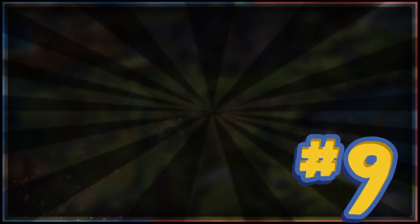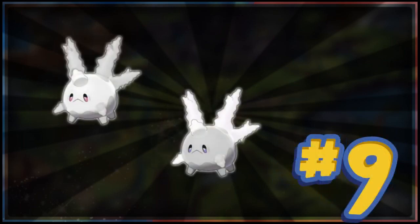At number 9, we have sad boy Galarian Corsola, who in his shiny form goes from being white and grey to just grey and grey. Again, it's not the most exciting shiny at all. He could have gone pink, or light blue like standard Corsola's shiny form. Instead he just got grey, which fits the theme of the coral dying out, but in terms of a shiny it's just a bit boring.